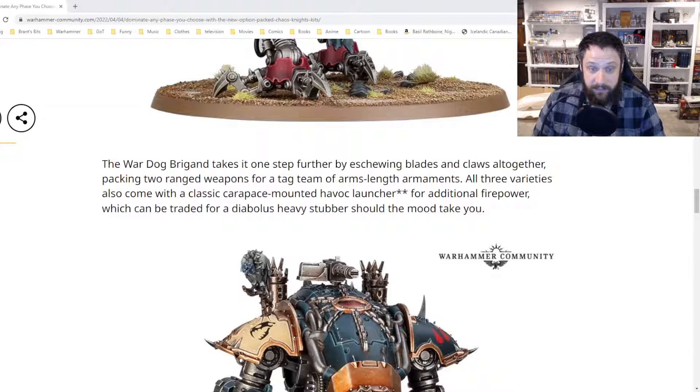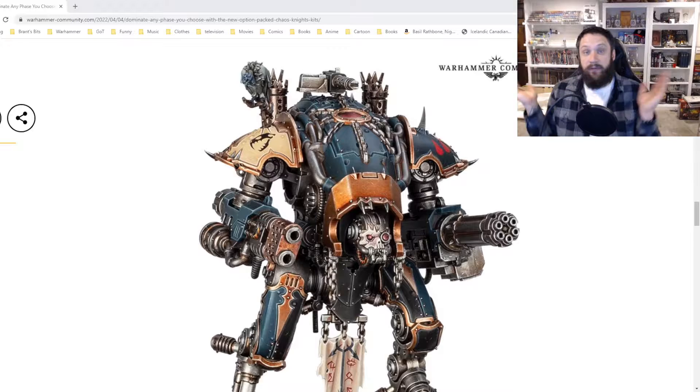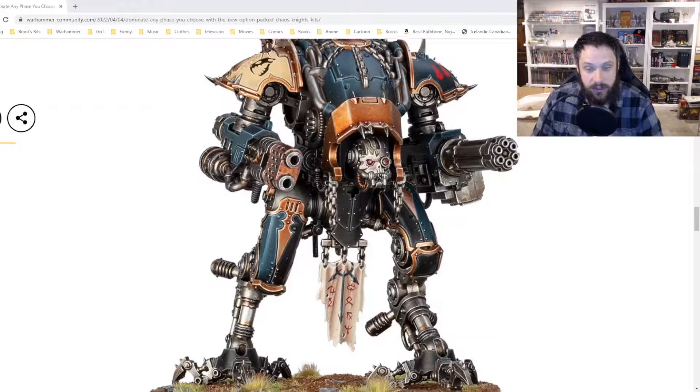The War Dog Brigade takes it one step further by eschewing blades and claws altogether, packing two ranged weapons for a tag team of arm's-length armaments. All three varieties also come with a classic carapace-mounted Havoc Launcher for additional firepower, which can be traded for a Diabolus Heavy Stubber. You can do three different loadouts just like the previous War Dogs — close combat, close combat and shooting, or pure shooting. The Knight kits are easy to magnetize. I'm going to make a video about magnetizing Knights once I start building these models, so you're able to switch easily between the variants.